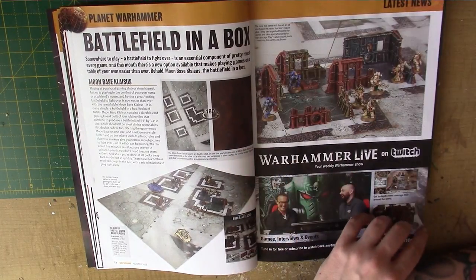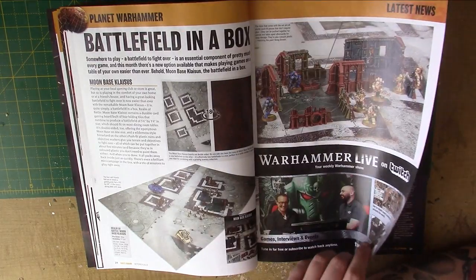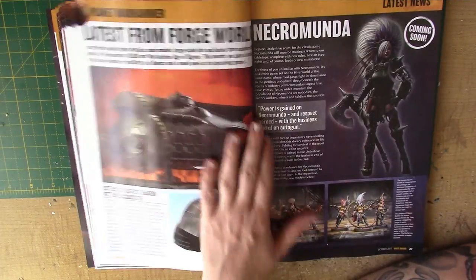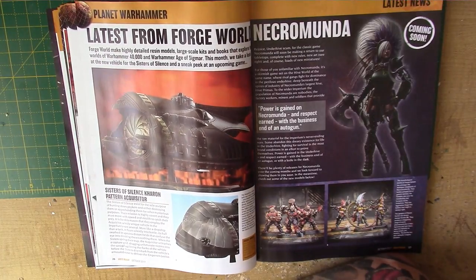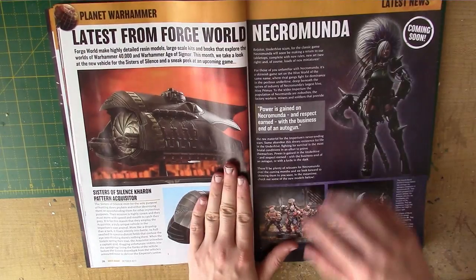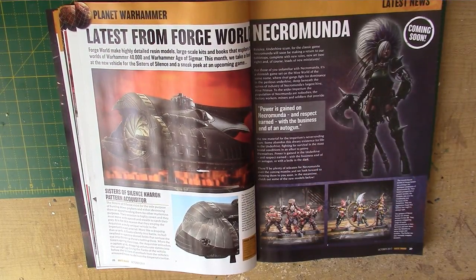The ruins are in scrag brown coloured plastic, so you don't have to paint them up, but they look quite nice. There's a little bit about Forge World, looking at the Acquisitor. It doesn't really fit in very well with a lot of the 40k aesthetic, but I don't know — I quite like it, I think it's quite cool.